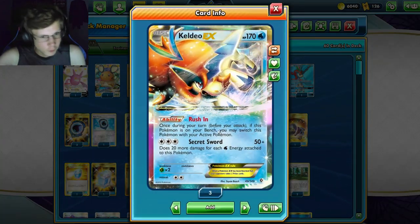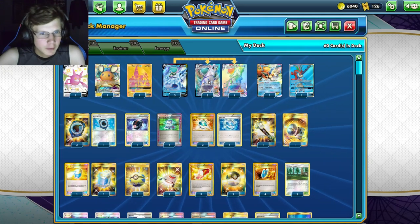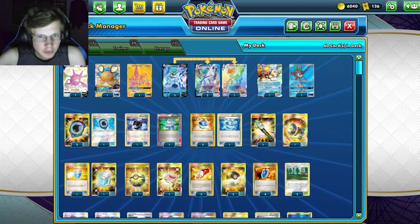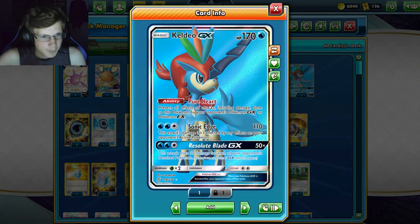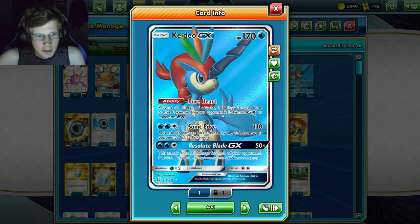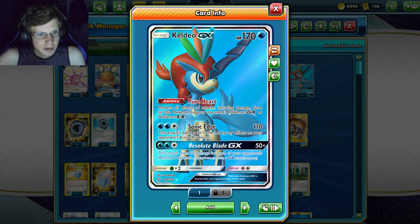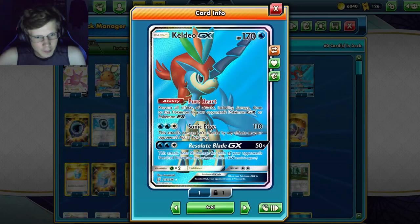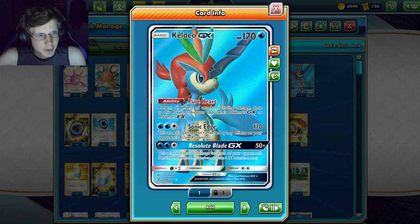Keldeo-EX is really good for switching — if it's on the bench you can switch it with your active Pokemon. You attach a Float Stone and whoever's in your active can retreat to any other Pokemon using Keldeo. We've also got the other Keldeo for blocking attacks from GX and EX Pokémon — Pikarom, whatever. Keldeo-GX is pretty good for blocking attacks.